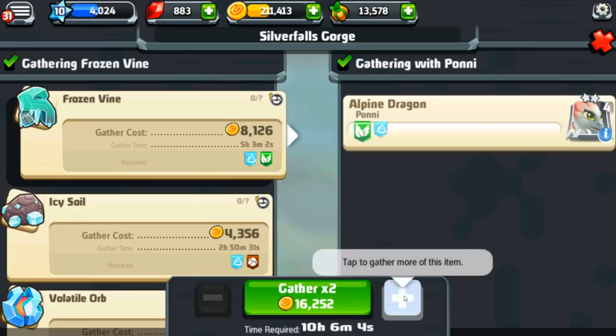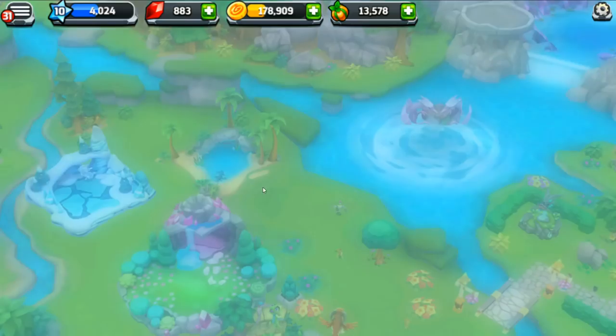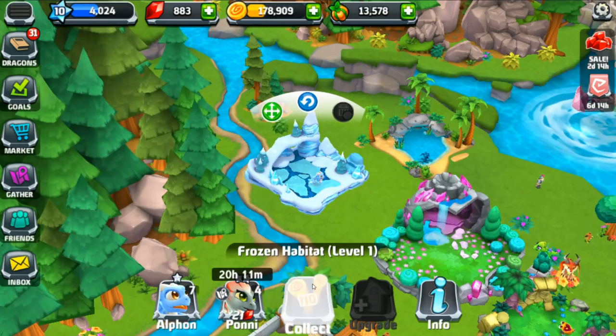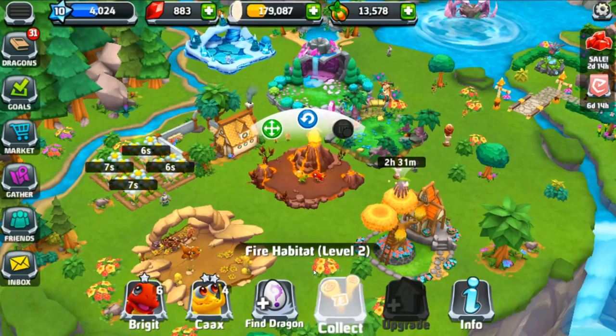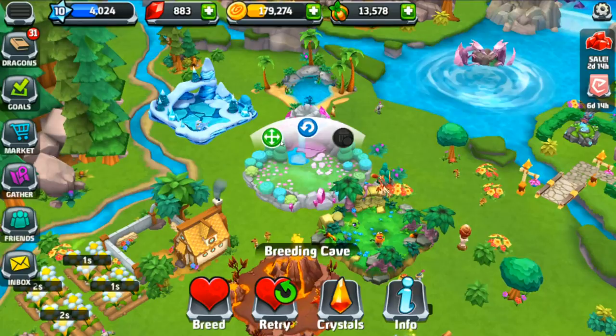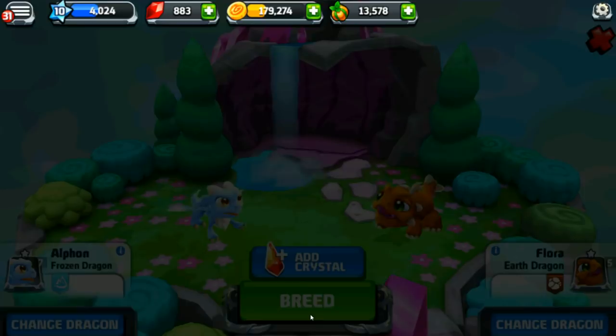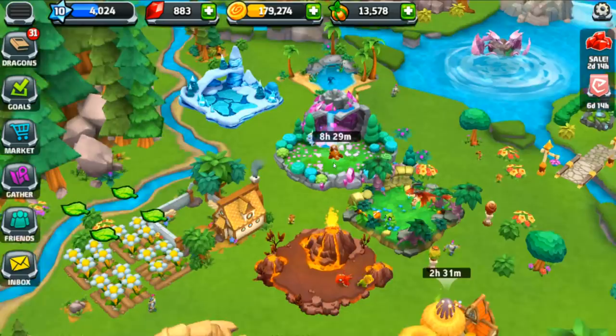This is so expensive — how do you afford anything without gemstones? We're going to get our dragons to really high levels and figure out how to afford things — probably by going a lot slower than I'm going! We need to breed next, so we're going to grab our frozen dragon and our earth dragon, breed them, and have a new dragon in eight hours. I bet it's going to be a very rare kind of dragon!